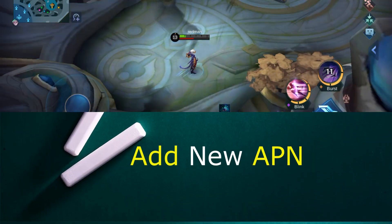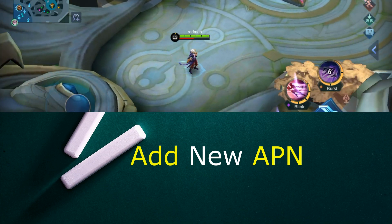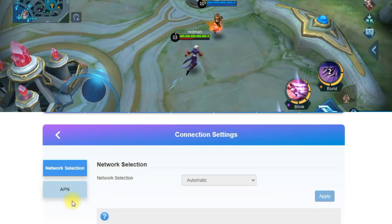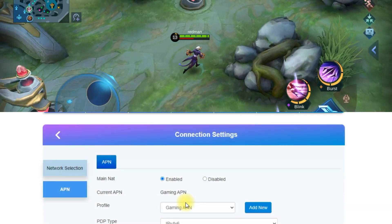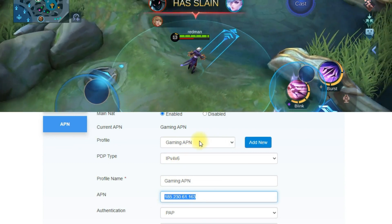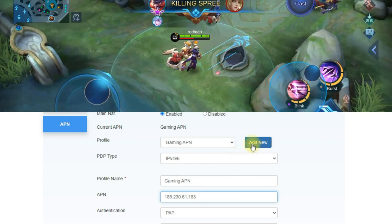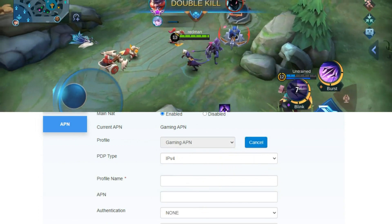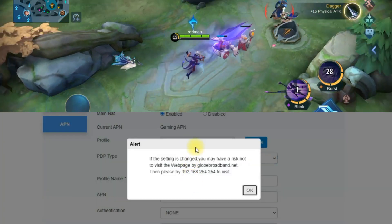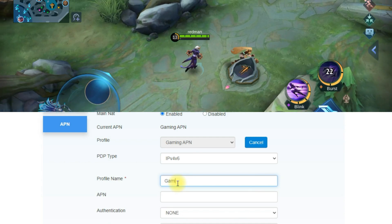Next step is to add a new APN. On your device interface, click Device Settings then click Internet Settings. Click the APN button. Click Add New then fill out the required information. Then click the APN button again.